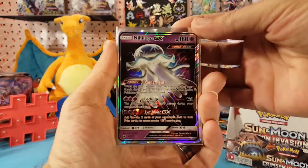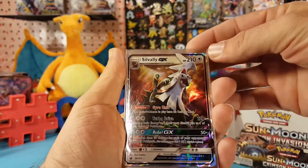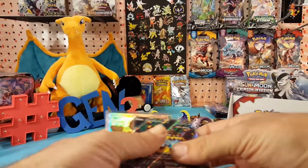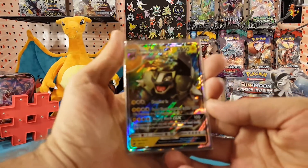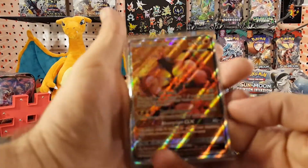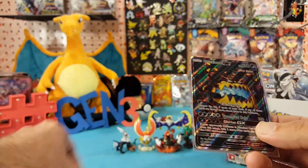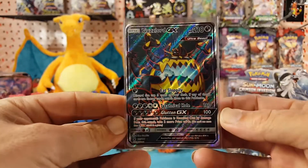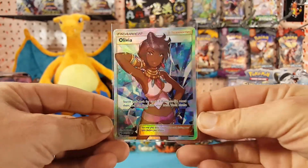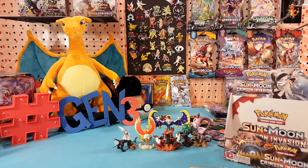Regular GXs we have the Nihilego GX, then we have the Silvally GX and the Alolan Golem GX. Full arts we have the Buzzwole GX — very nice looking card — the Guzzlord GX, of course another very nice looking card, and the Olivia full art trainer. So that is six GX or better hits along with the seven hollows — not bad pulls out of this booster box.